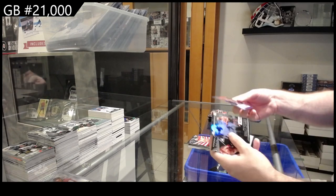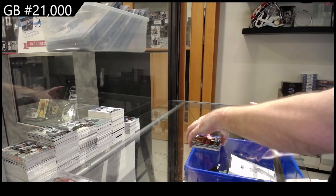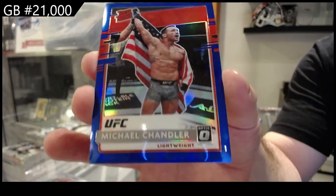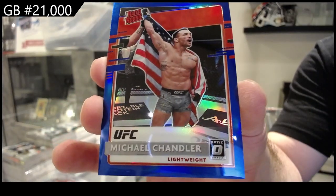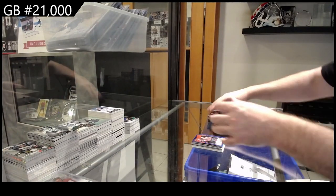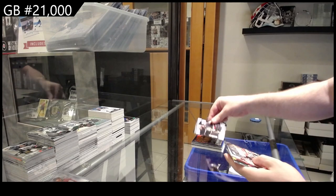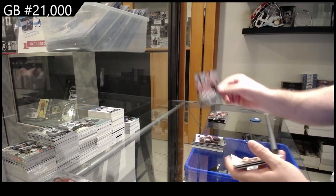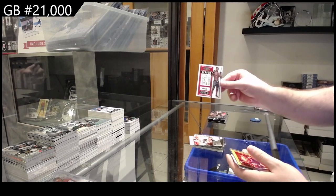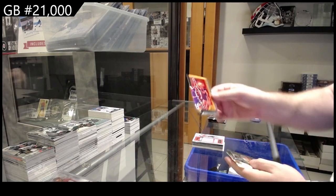We got a Hamzat rookie illusions and a black rookie of Hamzat. A rated rookie numbered to 99 of Chandler. Jon Jones, Habib, Amanda Nunes origins, Israel Adesanya ticket, Ngannu flux.